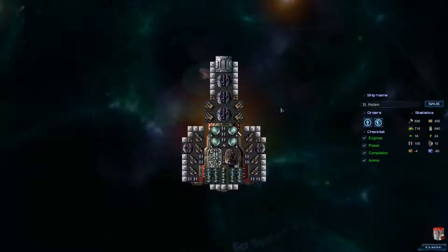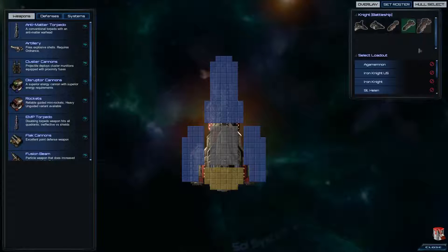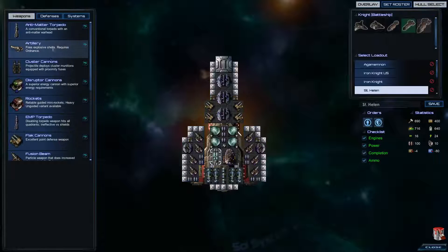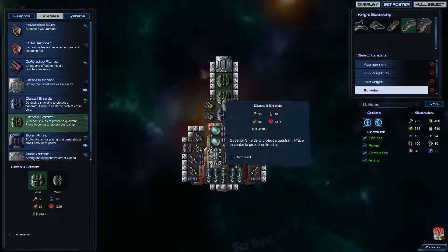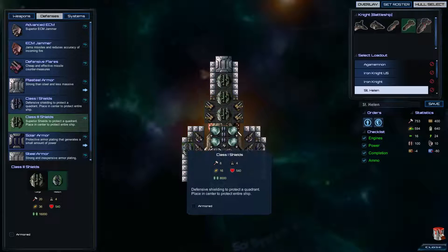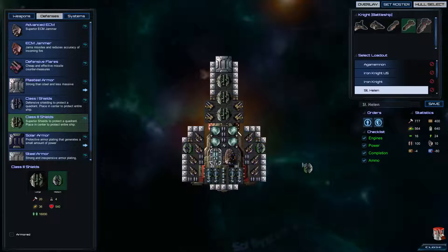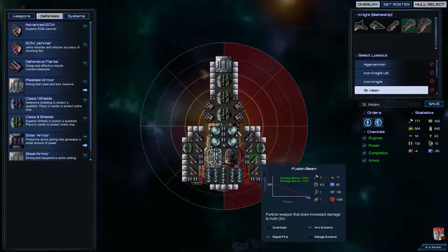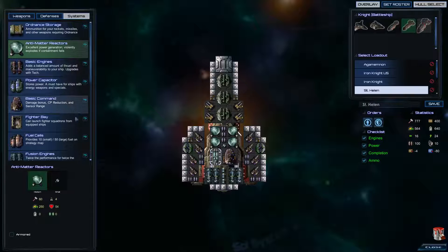We can go ahead - we got Class 3 shields a little while ago. Go ahead and take the St. Helens, defenses upgrade to Class 3 shields. This will draw more power I'm pretty sure. Yeah, drew a lot more power. We need 163, 2640 power. So we're now 100 power shy of where we would like to be. We have just enough energy storage.